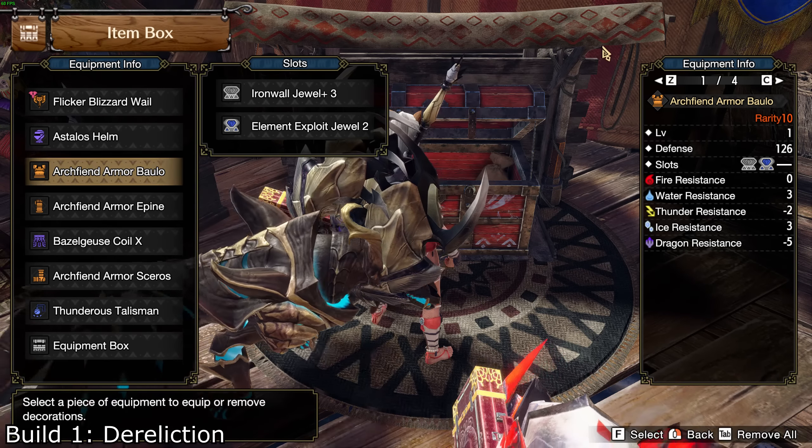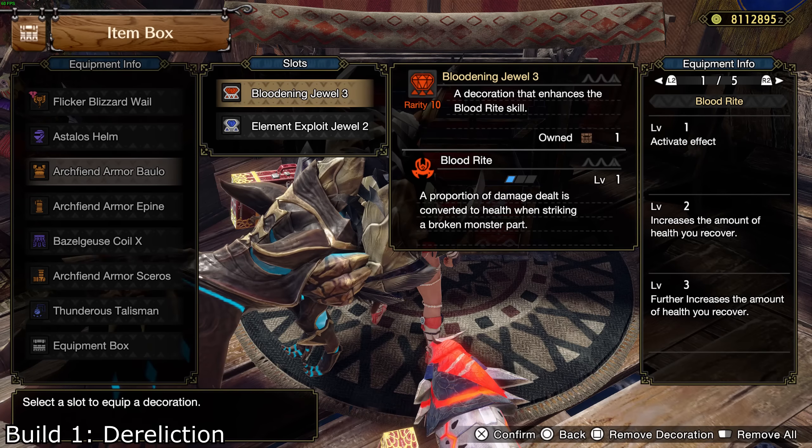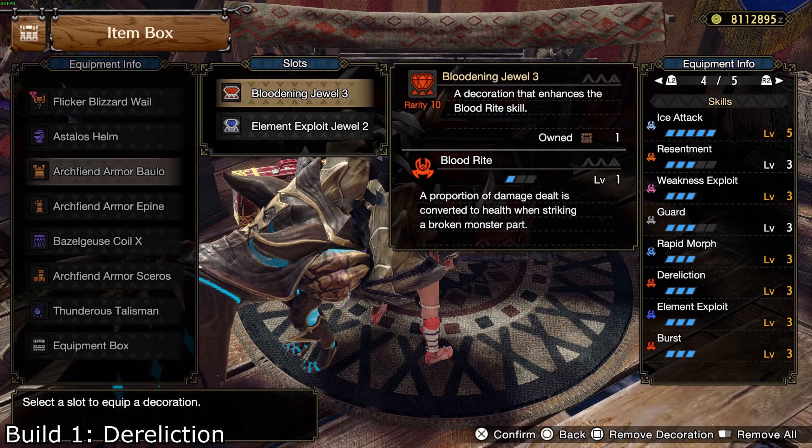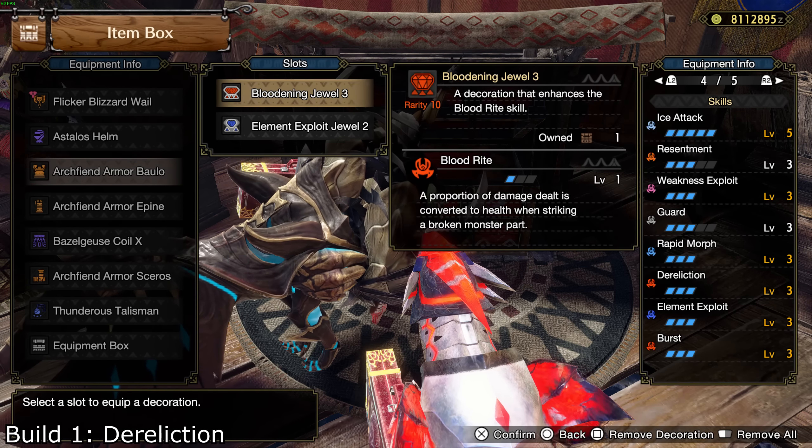If you want bloodlust for health regen, you can just remove some guard decos. Guard level 5 is overkill for most monsters anyway. We finally got bloodlust decos, so we don't need to bother with Xeno parts anymore.